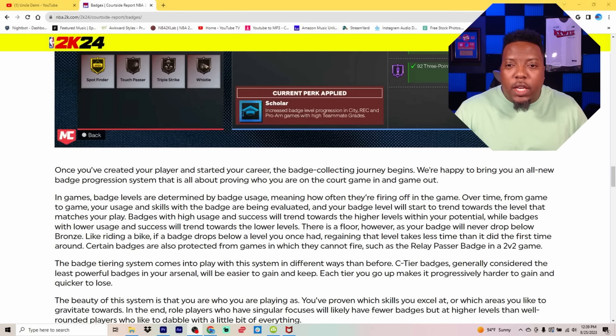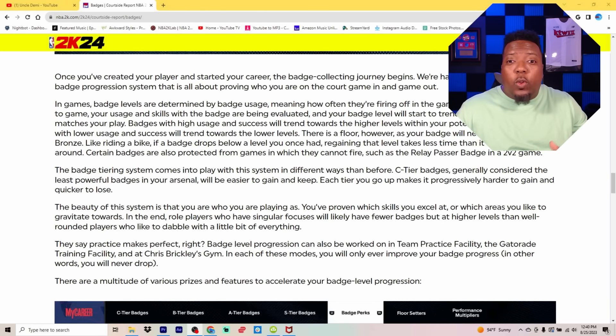Badges with high usage and success will trend towards higher levels within your potential, while badges with lower usage and success will trend towards lower levels. There are ways to do this without playing Rec — badge level progression can also be worked on in the team practice facility, the Gatorade training facility, and at Chris Brickley's gym. But if you don't want to do drills and play against AI, your best way to upgrade badge levels fast is through the Rec.